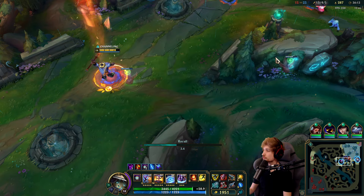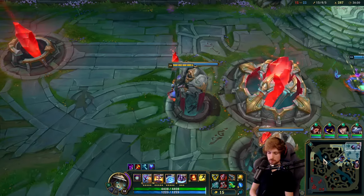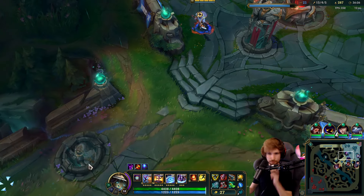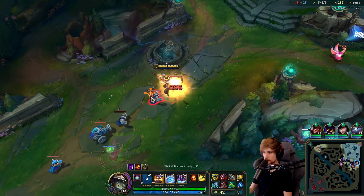We are officially full build — I just need to buy a potion. I'll ask if I can have Yuumi. It doesn't seem like Yuumi is going to attach to me.